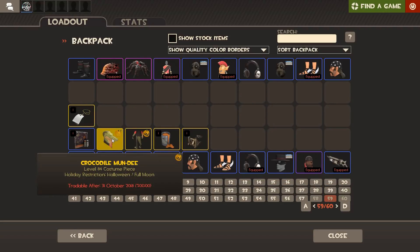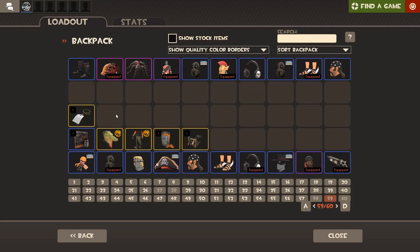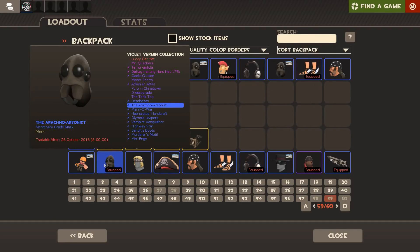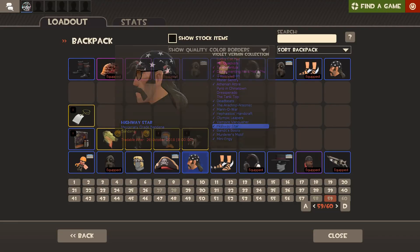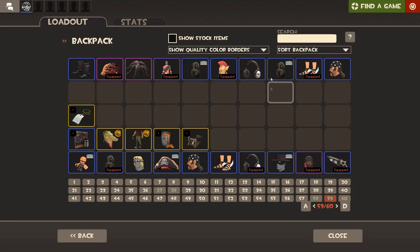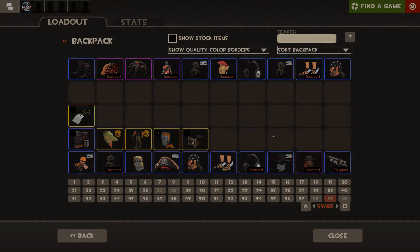I might end up giving away the duplicates when we can actually trade them. I could trade away the Deadbeats as soon as they're tradable — the 29th or 26th of October. I apparently unboxed these three days after... I don't think I did, but whatever. Anyway, that's gonna do it for the video guys — I hope you enjoyed it. Thank you all so much for watching, I'll see you all next time. I think we did well.